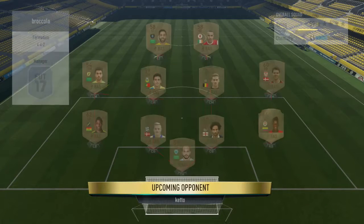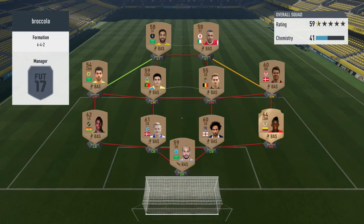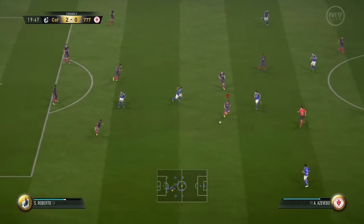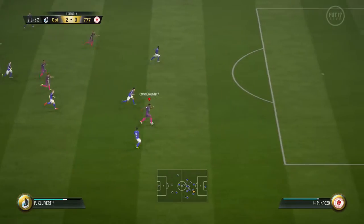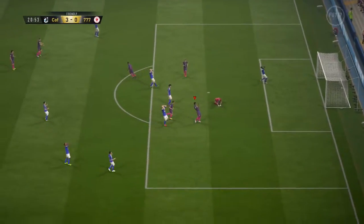Game two and oh boy — a 4-4-2 full bronze team. Judging by the squad I thought it would be a pretty easy game, but you never know who you're playing against — this could be a pro, it's tough to tell. I went up two goals very early, but it took until the 24th minute to get Clover in on goal — low and hard right past the keeper, as easy as you like.